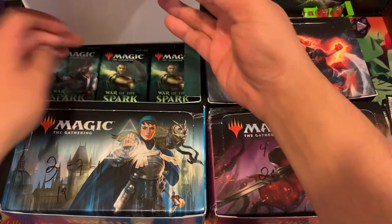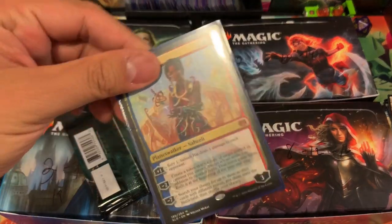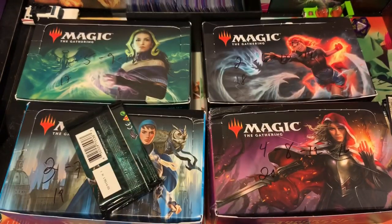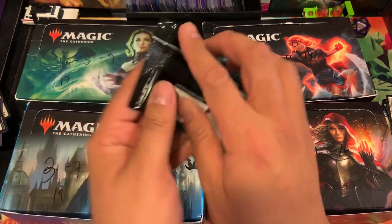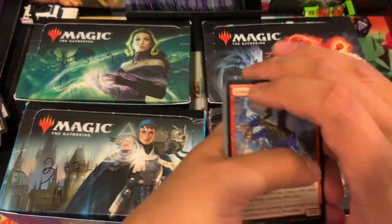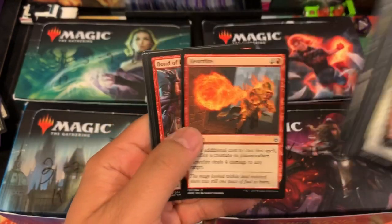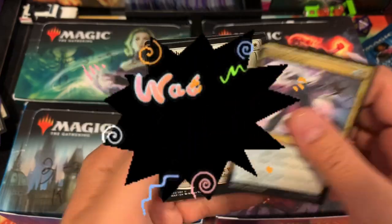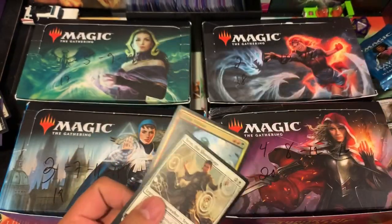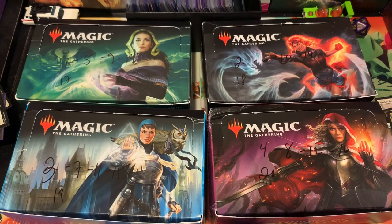He will be receiving Saheeli Rai out of Kaladesh, the mythic card, with a War of the Spark pack. And we got Teo and Living Twister. Magic the ASMR — I just botched that up. You see how short-term memory I have, guys.